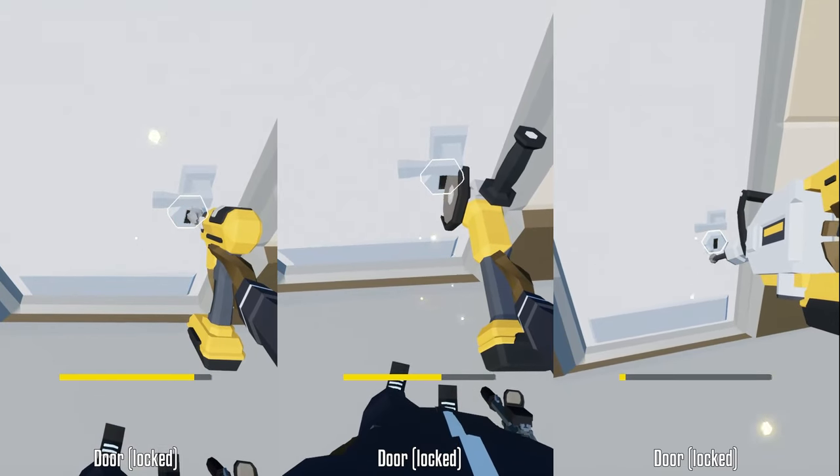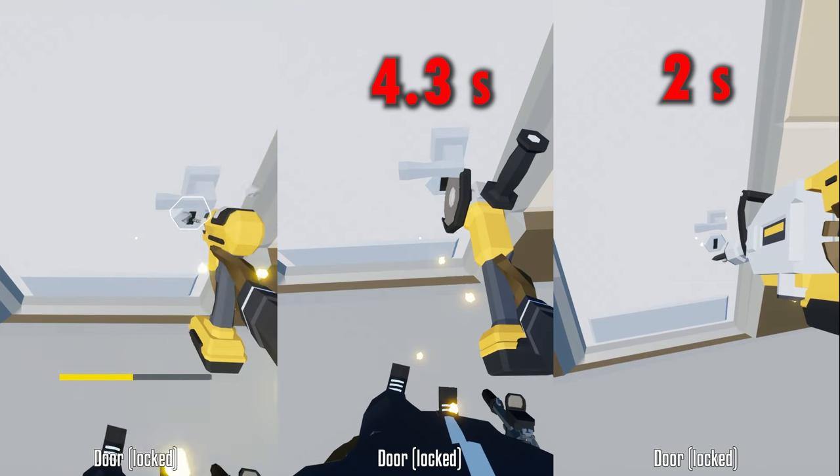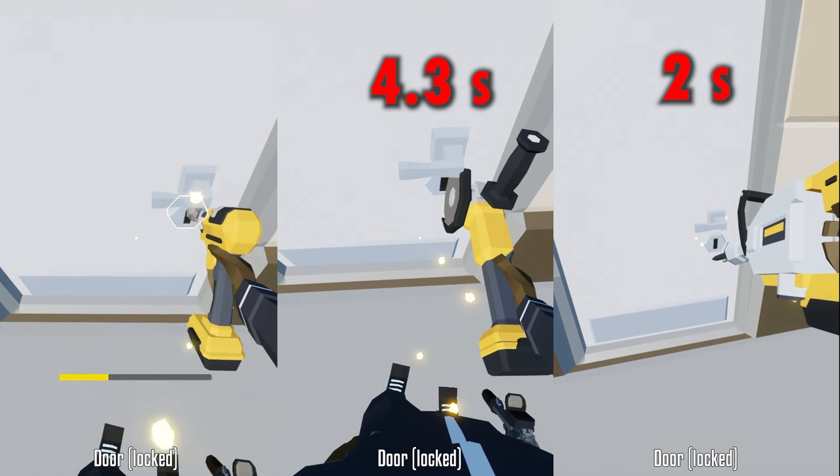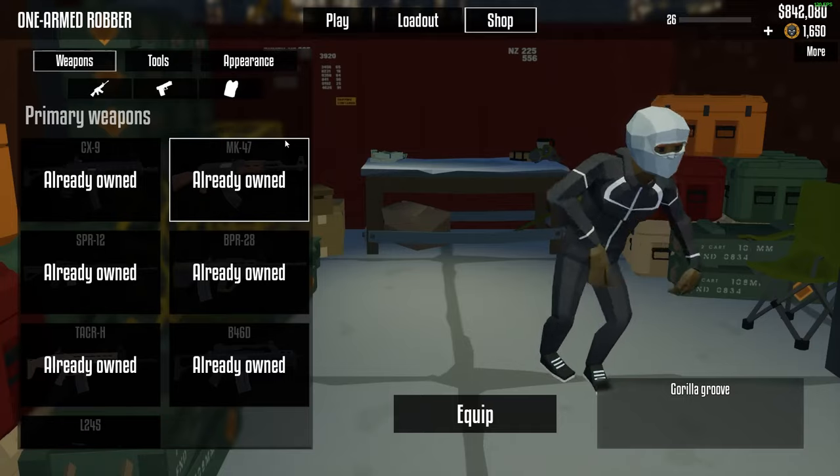Here's a comparison between all of them. I left the sticky drill out since it's basically the same speed as the normal drill. The concrete breaker is really good, so buy that one and the angle cutter.